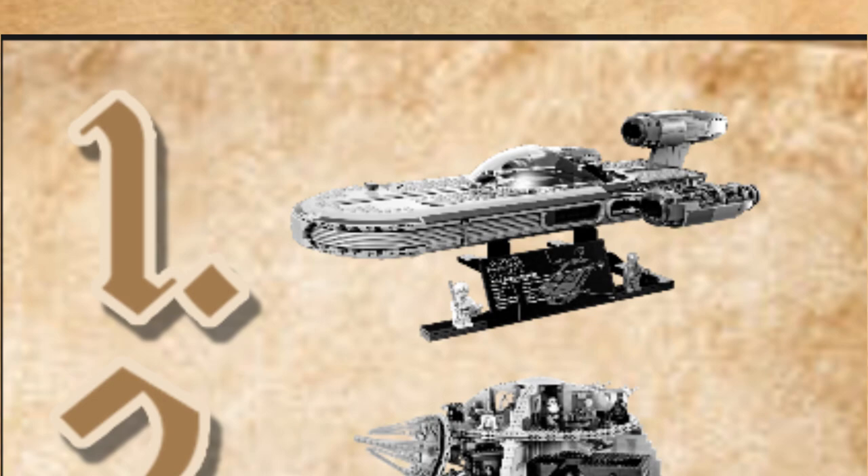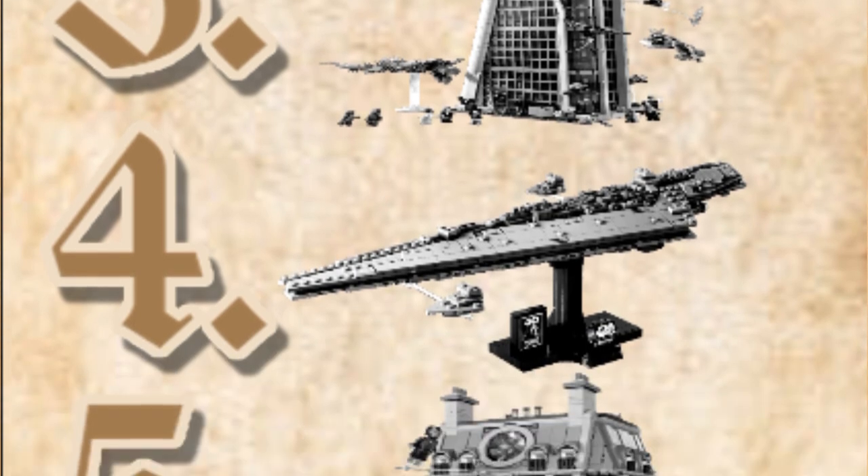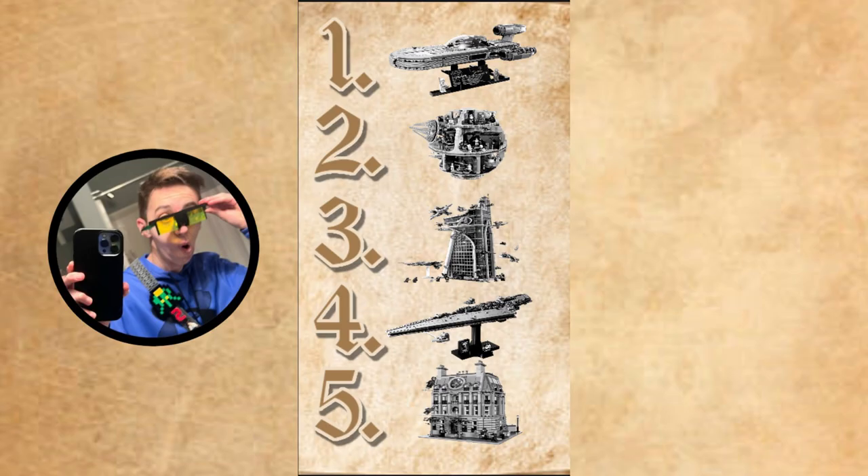Jack, are you ready? I got mine ready. I got the Land Speeder first — with three fire emojis, which changes the context a lot. Then the Death Star, then Avengers Tower, then the Star Destroyer, then the Sanctum. So Jack's going on a completely different route.